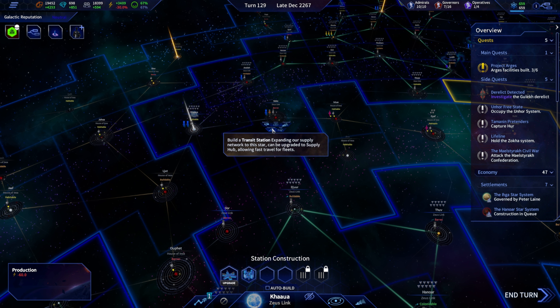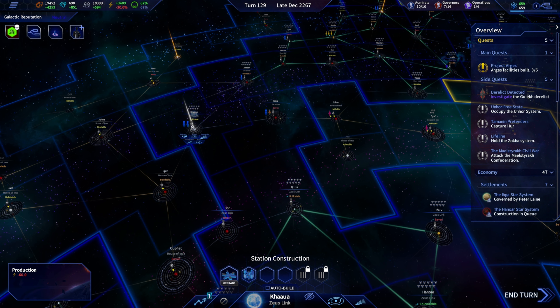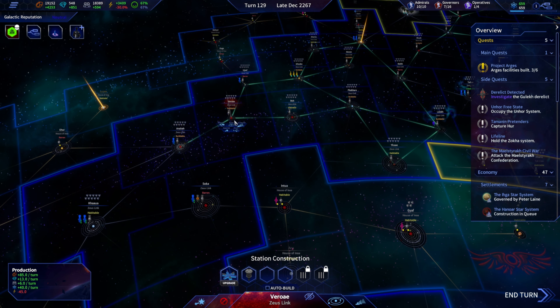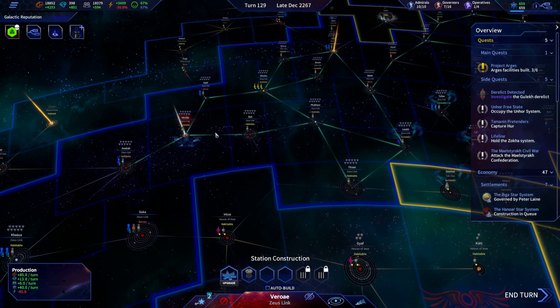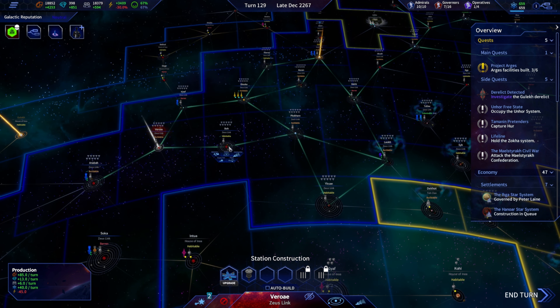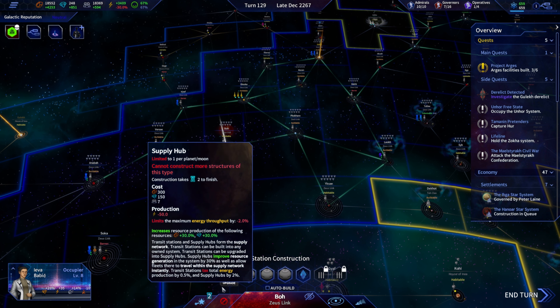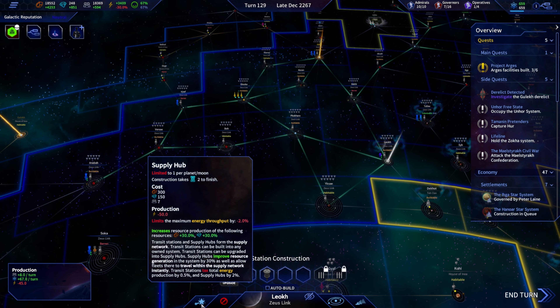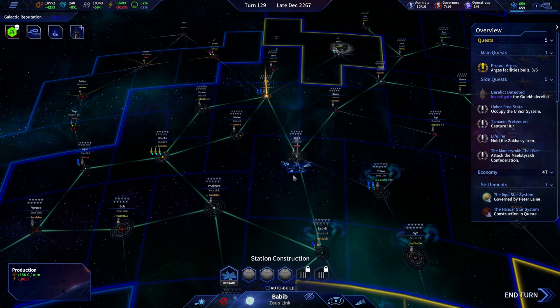We need transit stations — 100. We'll focus on this area of space as our final destination. The main fleet center would probably be a good spot to have supply hubs running. We're not out of resources, it's just not ready yet.